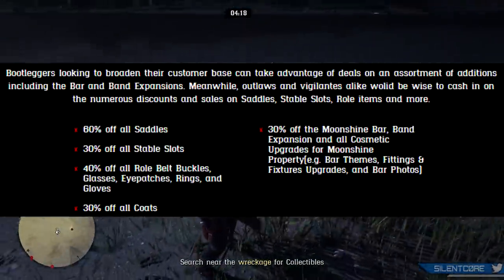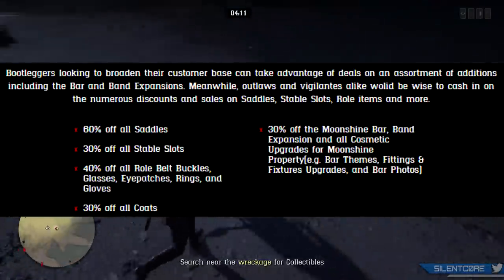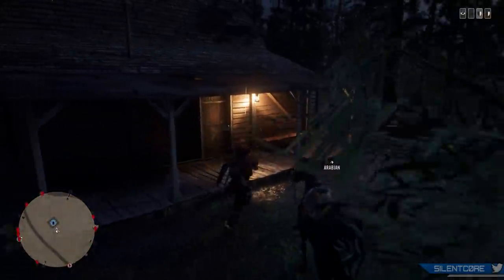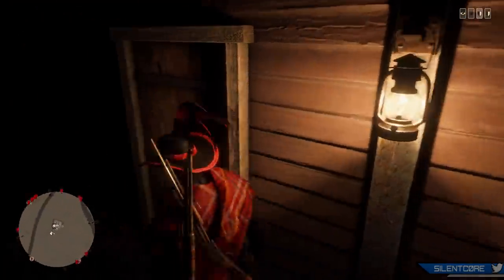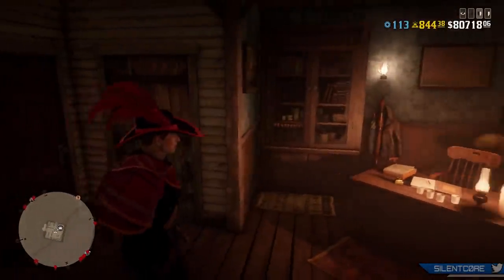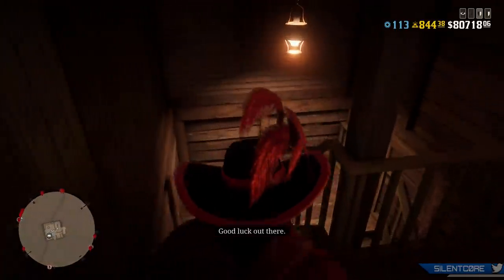There's also 30% off the moonshiner's bar, the band expansion, and all cosmetic upgrades for the moonshine property — including bar themes, fittings, fixtures upgrades, and bar photos. If you don't already have those upgrades, the bar and band expansions are helpful for daily challenges, since sometimes you get a challenge for playing with the band for two minutes, dancing for two minutes, or drinking your own moonshine from the bar. With 30% off it's an easy buy.